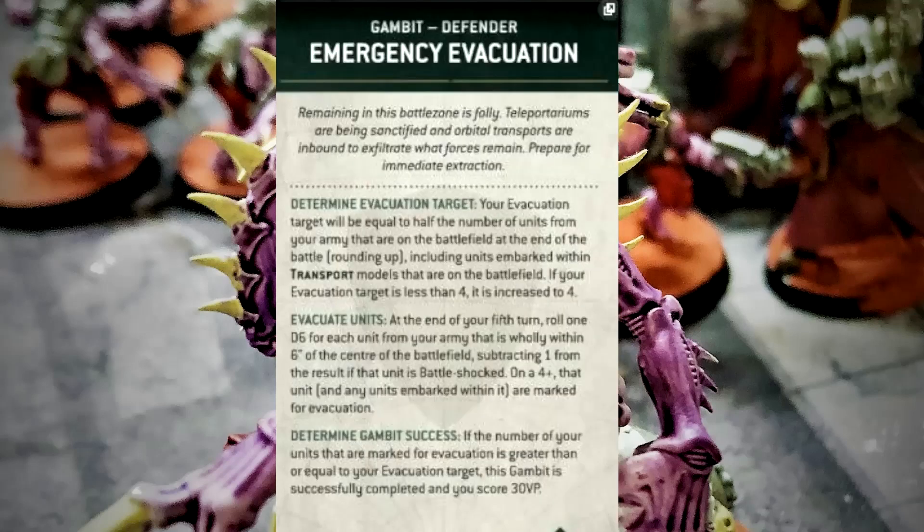The second gambit is Emergency Evacuation, which is very similar to the last one. To determine the number you need to roll for, you take half the number of units in your army on the battlefield at the end of the battle round, rounding up, including units embarked on transports. If it's less than four, you increase that number to four. At the end of the fifth turn, you roll 1D6 for each unit from your army that's wholly within six inches of the center of the battlefield, subtracting one if they're battle-shocked. On a four-plus, you get marked for evacuation — if you get that many successes, to a minimum of four, you'll get the 30 points.